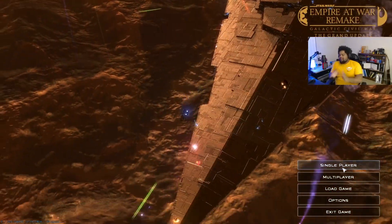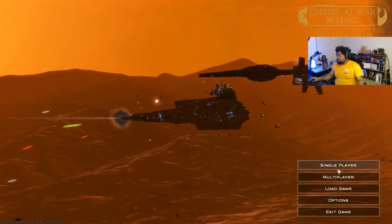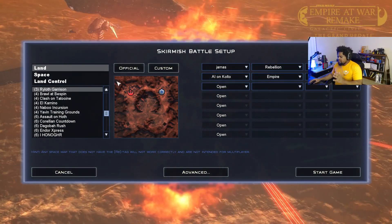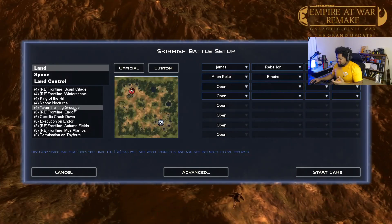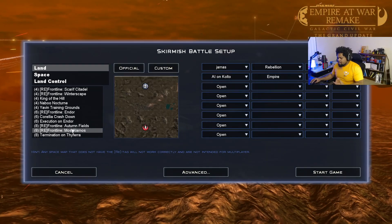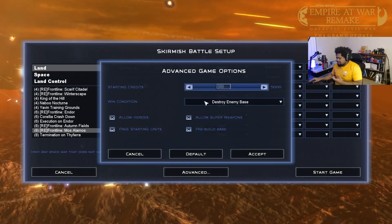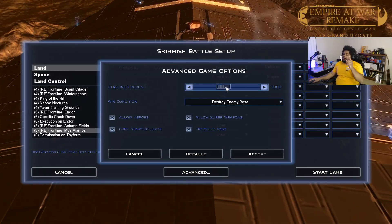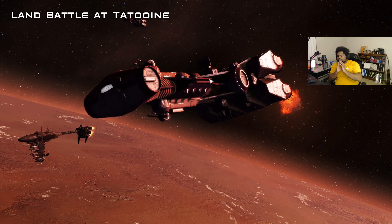This new update changes the game for ground combat — I'm not kidding, it's actually really incredible. I'm going to show you guys the new changes to the way ground combat works overall. We're going to take a look at this as the Rebellion versus the Empire on the easiest difficulty, starting off a quick skirmish match to show off the new changes to regiments, which are now called formations, and they look incredible.